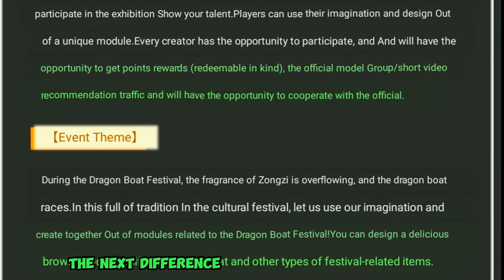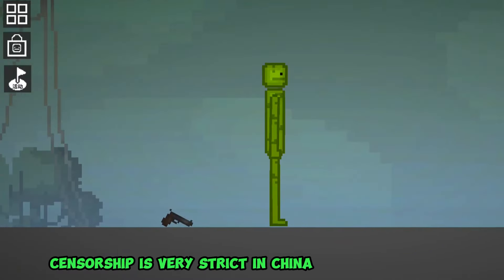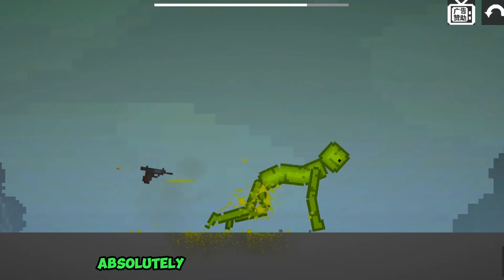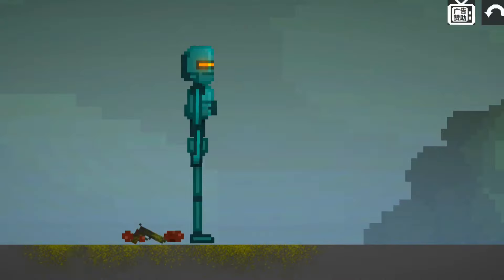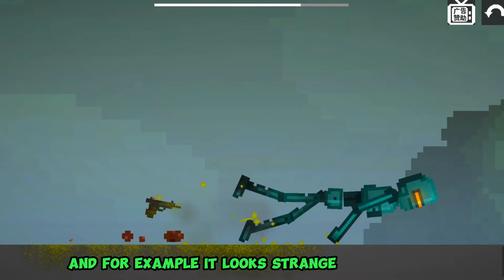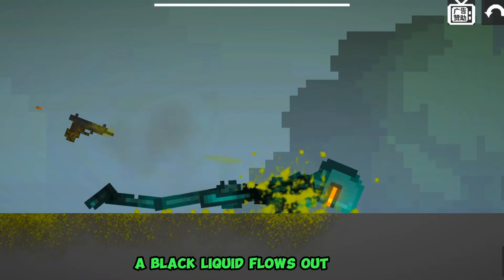The next difference is that, as everyone knows, censorship is very strict in China, so in this version absolutely all NPCs have yellow blood. And for example, it looks strange for a robot when you know that in the original, a black liquid flows out of it.